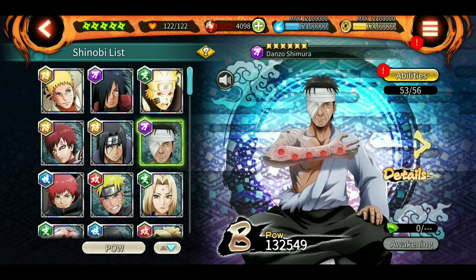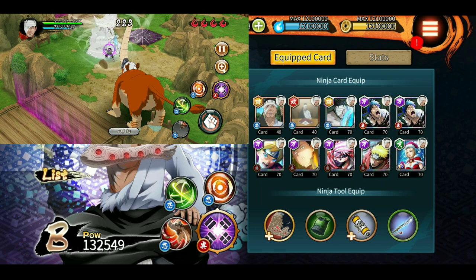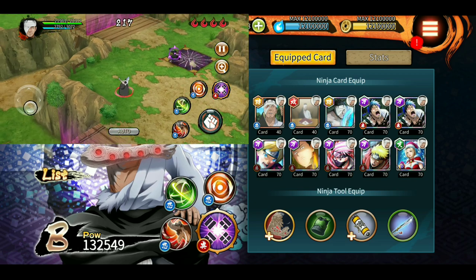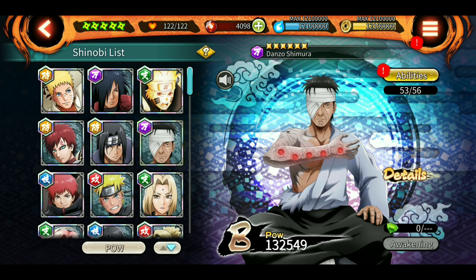Next up is Danzo. His elephant summon jutsu has an iframe and it also pulls enemies towards him, allowing other shinobis to attack the enemies better. He is a really good character for the final room as he constantly uses his elephant jutsu and pulls enemies towards himself.